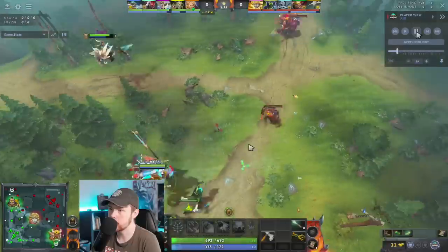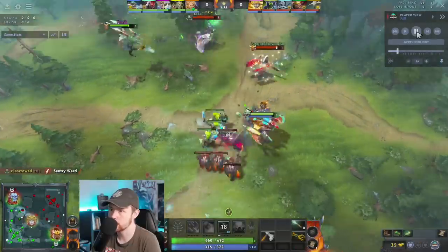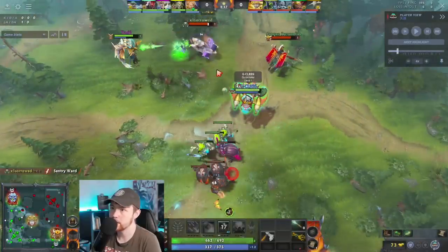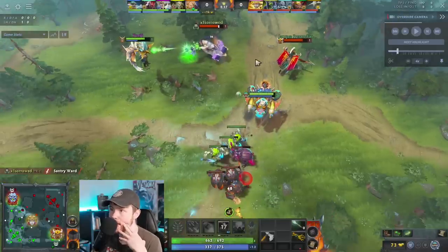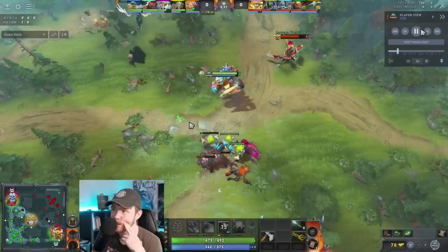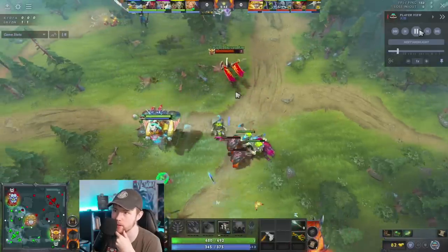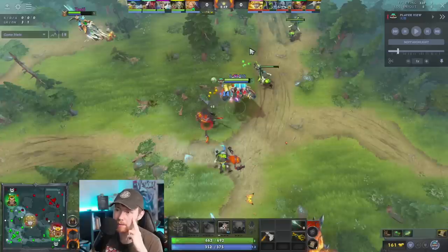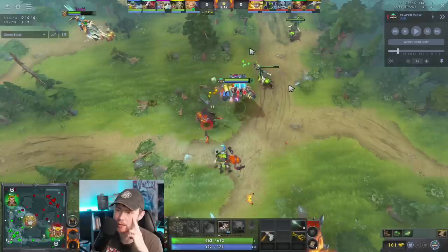Every single game, Arteezy gets Flat Cannon level one. Watch what he does — he's going to harass them a bit, and then as soon as they both show up, he's going to activate Flat Cannon and start nuking the wave and hitting both of these heroes. He's getting the CS. He missed a range creep — that's okay, apparently you can be rank 10 and still miss last hits, which is encouraging. This is why Gyro is such a good laner: he's harassing both heroes in lane constantly with Flat Cannon.